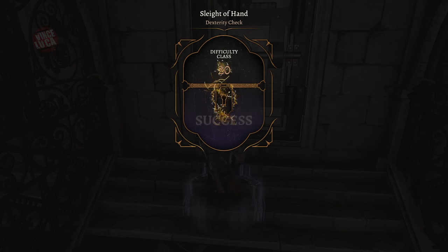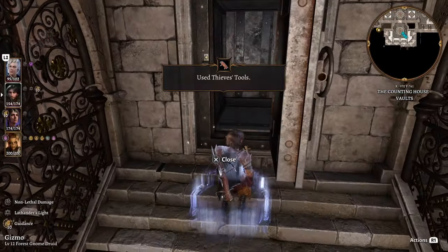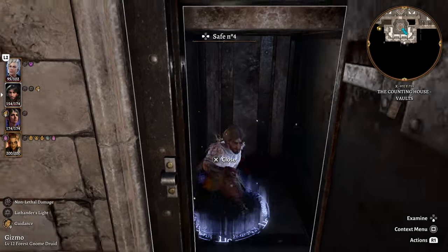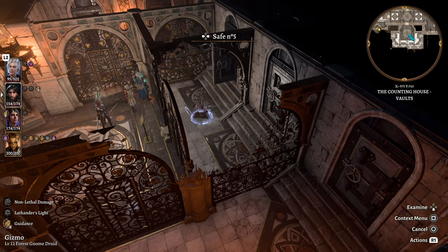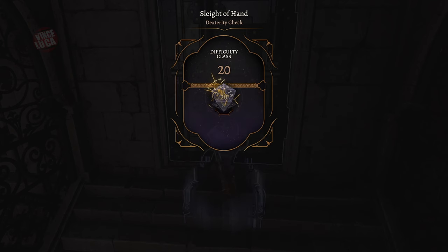Just to be transparent — I'm cutting out all my failures, you're only seeing the successes. Safe number four is actually empty, so do not open it. It is a waste of your lockpicks; I might have lost about eight lockpicks on that one. Skip it entirely.